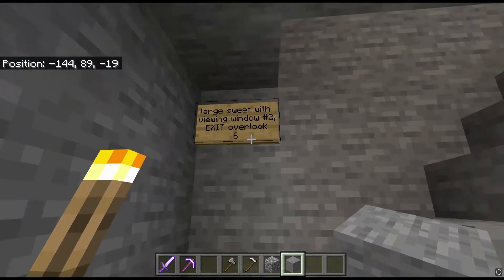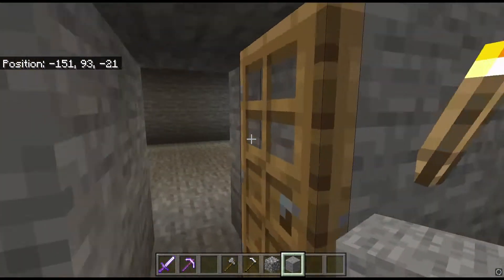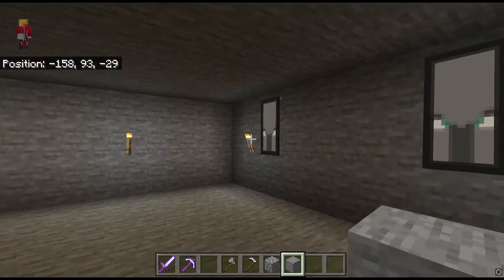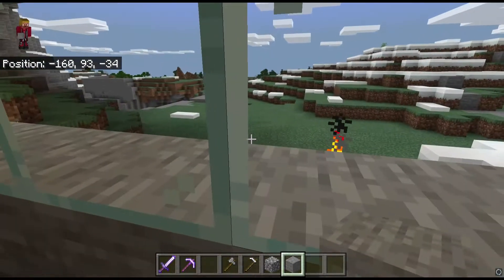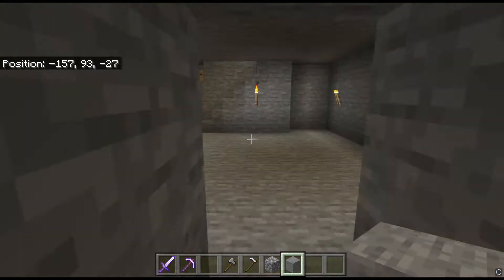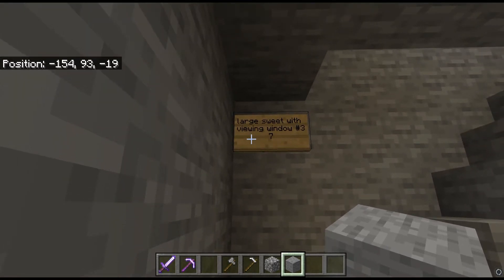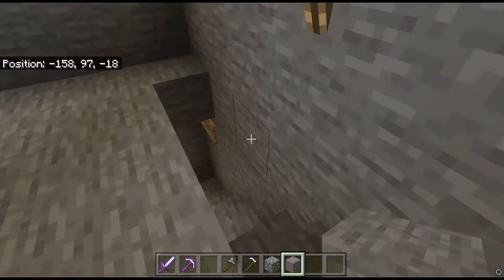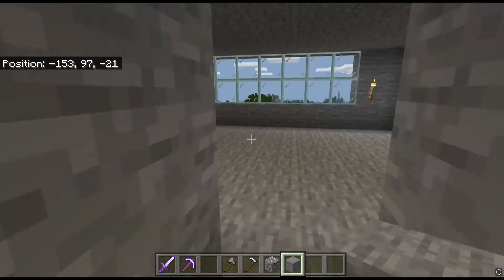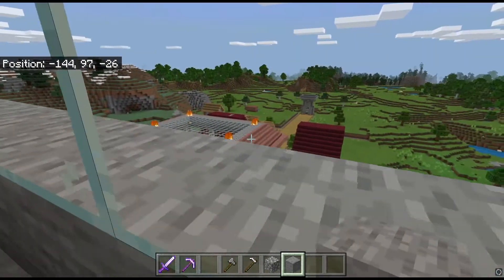Moving up to the seventh floor — larger suite with viewing window number two, and exit overlook — that window I just showed you. Here's suite number two, and here is the overlook window overlooking the rear exit. We've also got some pillager banners — the idea being that if you're some invader looking at this, you think 'pillagers, these people are tough, I don't want to go in there,' even while my base looks nothing like a pillager outpost. Up here on the eighth floor, we've got the large suite with viewing window number three. This is the eighth floor — nothing in here, it's a stock room. The eighth floor suite overlooks a lot of the valley; you can see a lot of the village here if the mansion wasn't blocking everything.